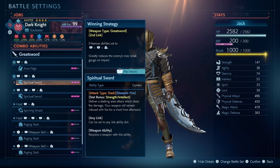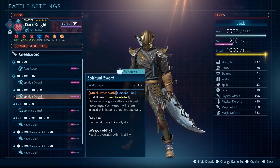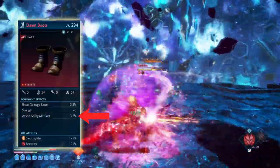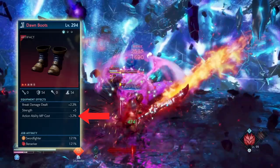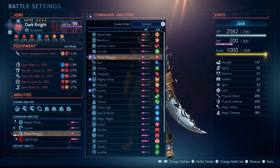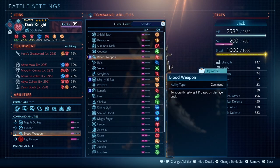For the combo abilities, Spiritual Sword is what we want to use, as it is the reason why we are using this sword. It costs 3 bars of MP to use, so it is very costly. If you are finding it hard to pull off, add in a few action ability costs on your gear — that way you will use less MP to pull off the move. Now for the command abilities, the most important ability is Blood Weapon. You cannot do this build without this ability.